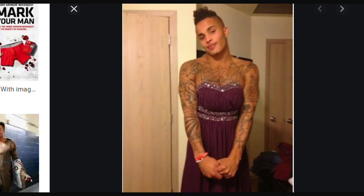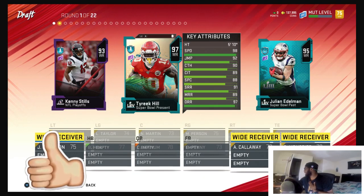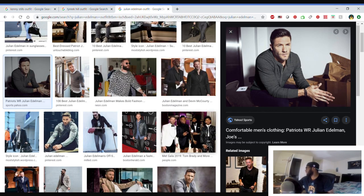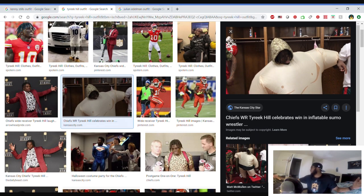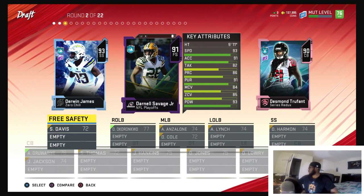Tyreek with an inflatable suit — that's fire. And we all know about Edelman — he looks like a male model, very drippy, I cannot lie. This man knows how to dress, he has a good stylist. But I'm going with Tyreek — that suit is just flames. Easily going with him.